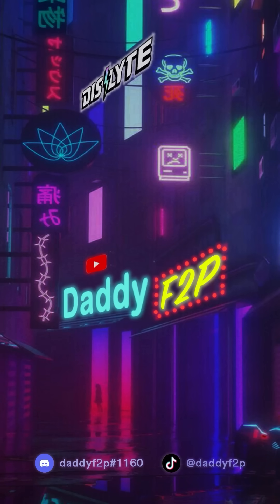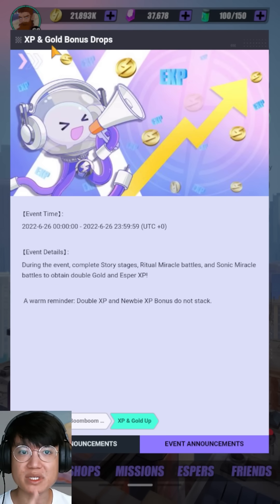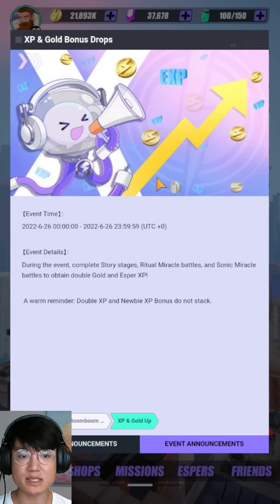Hey Free2ClickGang, welcome back to another video. So for today, there is something a little bit more urgent coming this weekend. There is going to be a 2x EXP and Gold Drop event. This is usually very big in terms of building more 6-star Espers. So this video is going to cover a little bit about that.